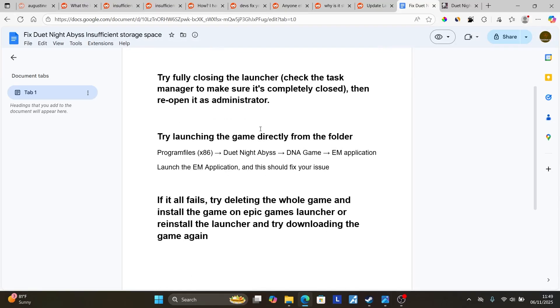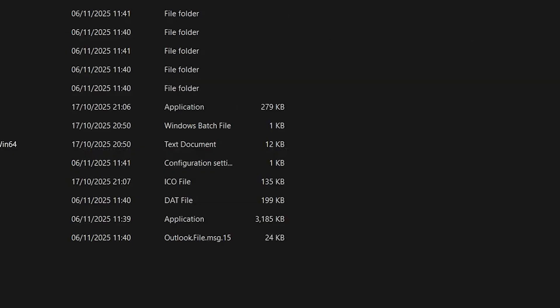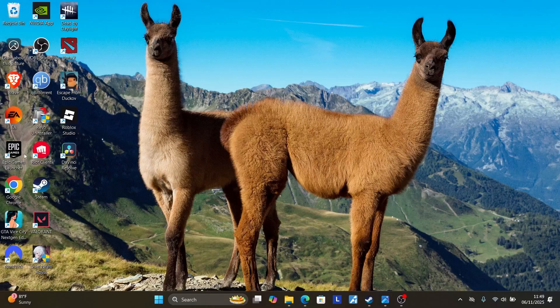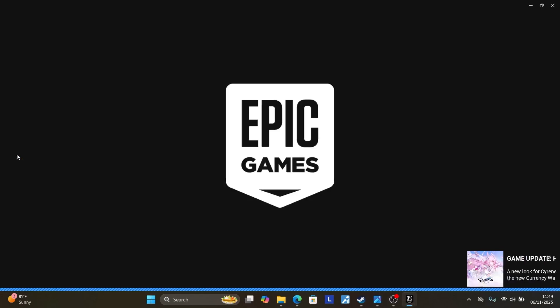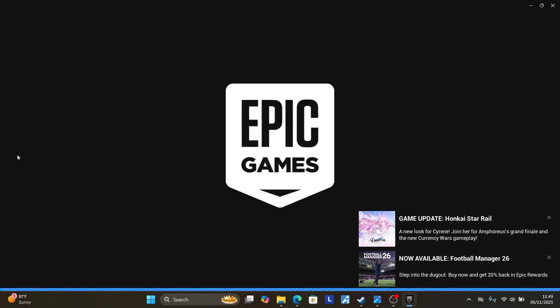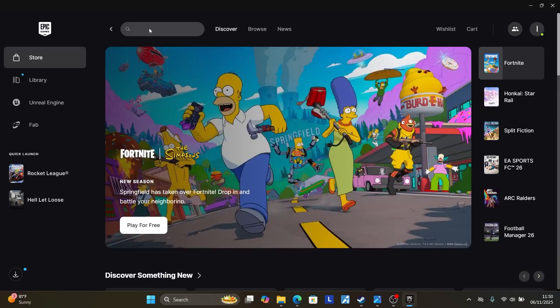If you've done all of that and are still facing the insufficient storage space problem, try deleting the whole game and reinstalling it through the Epic Games Launcher. Many users have reported that installing through the Epic Games Launcher fixes the issue. Open the Epic Games Launcher, make sure you have an account, and search for the game you want to download.